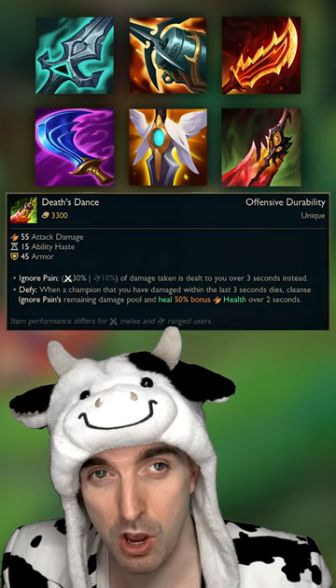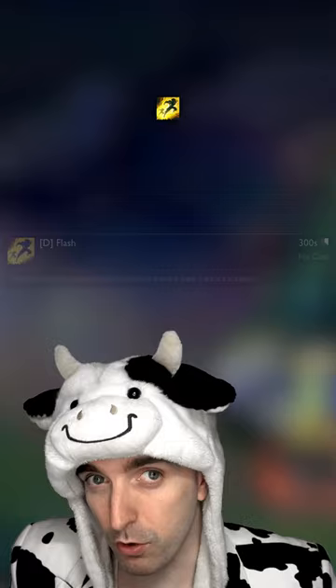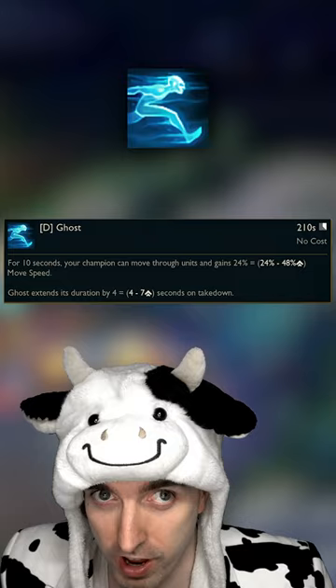Maw of Malmortius is also really good when you're playing against AP team compositions. If you're feeling like you need another slot, you can buy whatever you want, but I kind of recommend the Phantom Dancer — that item's pretty good. For summoner spells, I highly recommend Flash, but you can always experiment with Ghost if you want to run fast.